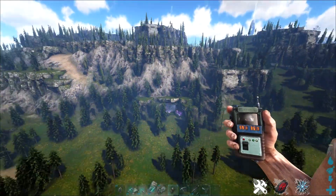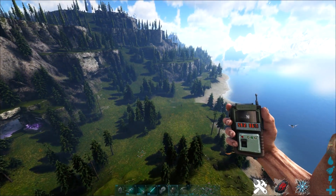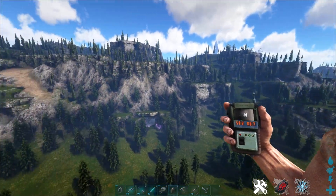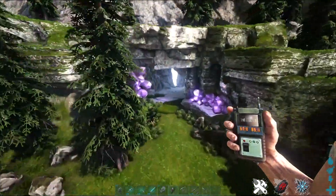If you look around, this is kind of the general area — just open flat land. If you're flying around, you'll see it very easily when you come towards this area. It just sticks out. So all you have to do is go inside this cave.